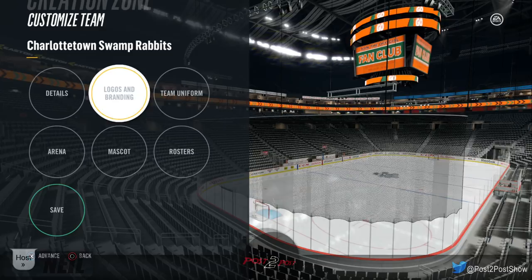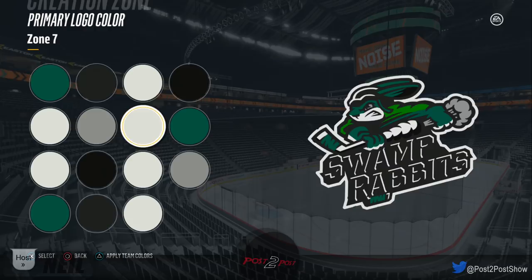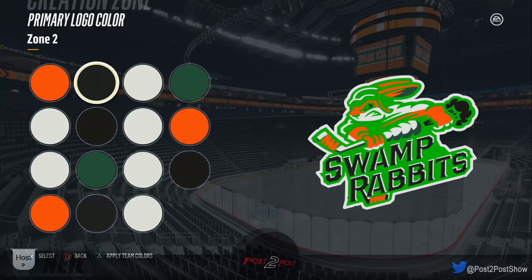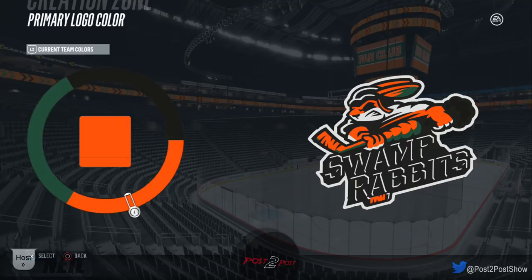Now I actually have to colorize my logo — oh god, why are there so many colors? Let's apply team colors first. That did a terrible job. I need my carrot — there's one of the carrot pieces. I'm going to remove the shading on the carrot completely because I want it to be all orange.